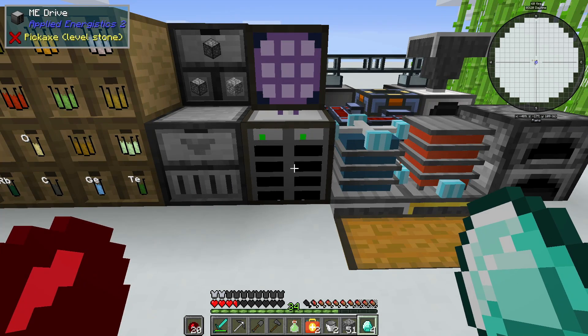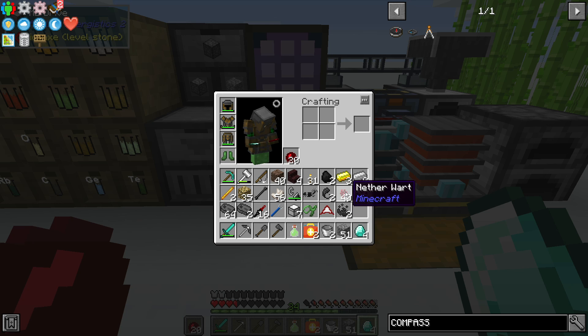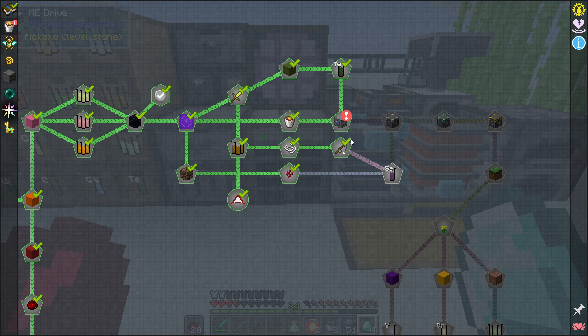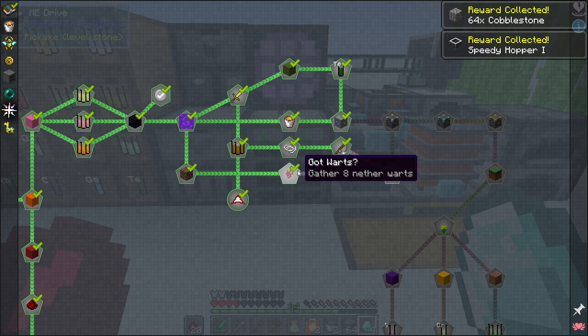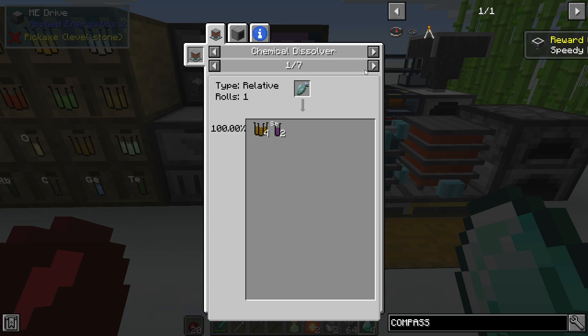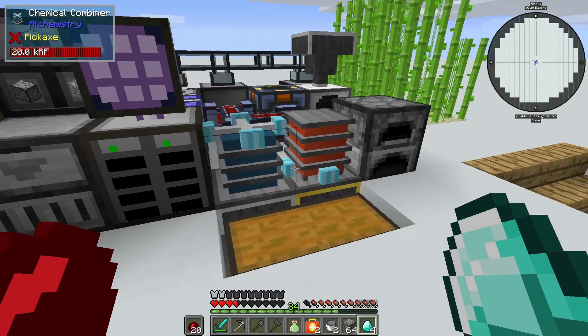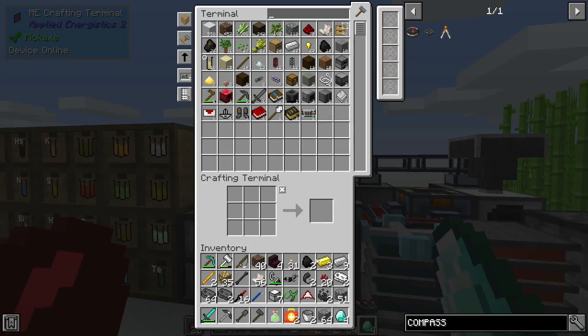I really scrambled because I almost got killed, but I did get some drops and got what we needed. We have the nether wart, so we can complete the quest for the combo gen. We can also complete the nether wart quest. Now we need to get selenium, which we can get from fish - or we can also get it from nether wart. So we can just toss about half a stack of this in here and get a bunch of selenium.